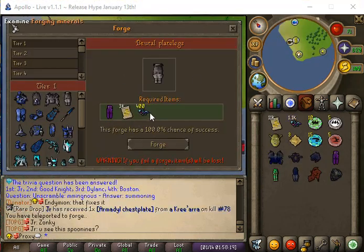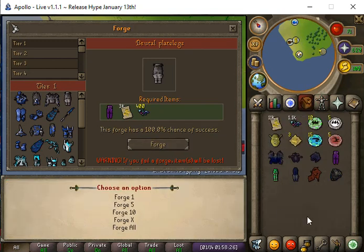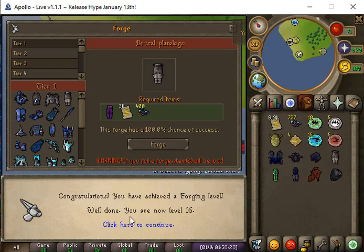Our daily is to forge two items, so we are going to go ahead and forge the champion legs. It's a 100% chance, so that's good. We will do that and we forge one item — now we have a forging level of 16.